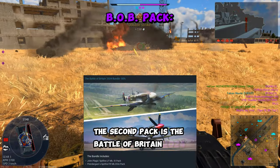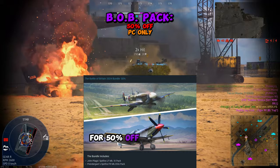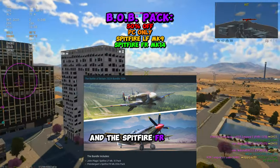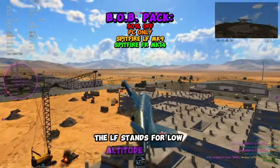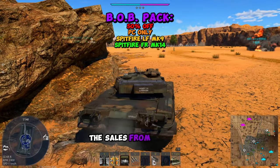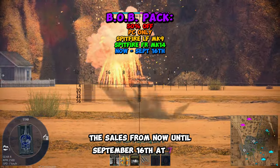The second pack is the Battle of Britain 2024 bundle for 50% off. You could get the Spitfire LF Mark 9 pack and the Spitfire FR Mark 14 pack. The LF stands for Low Altitude Fighter and the FR stands for Fighter Reconnaissance. This sale runs from now until September 16th at 7 GMT.